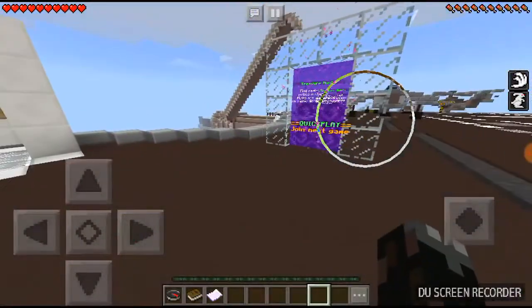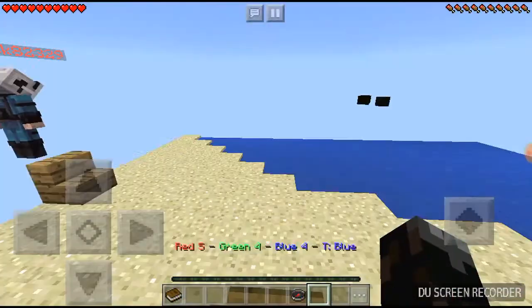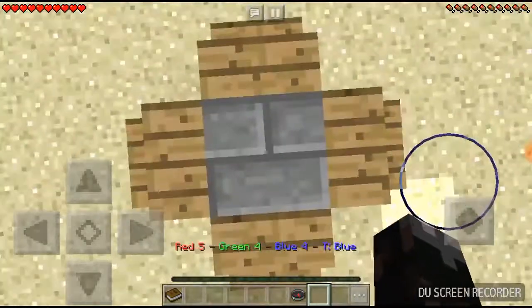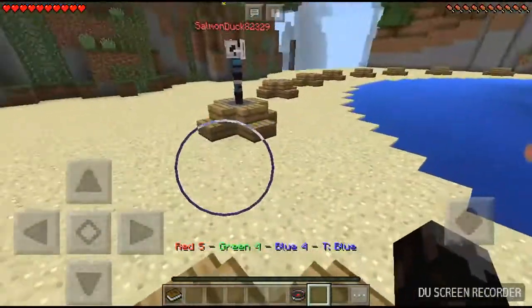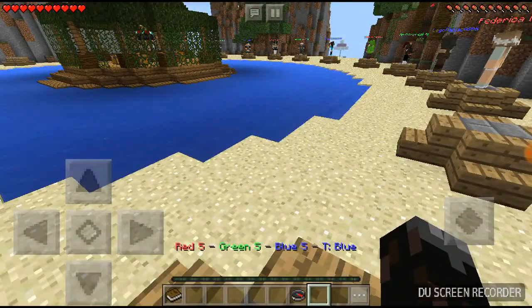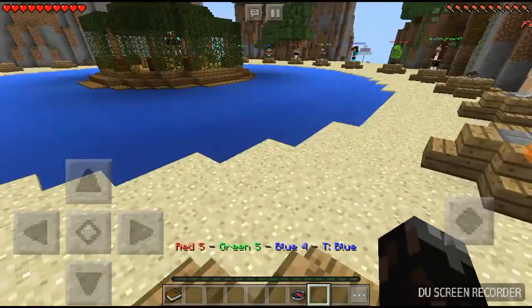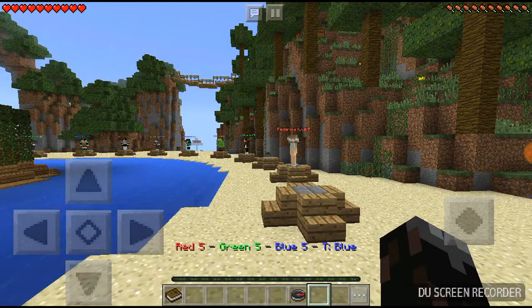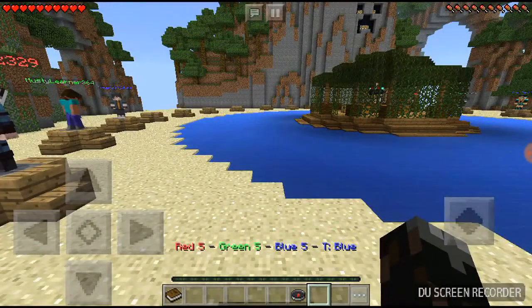I don't usually like to tap the signs, so today I'll just walk into the portal. Looks like we are playing on an island themed map — we're on teams of blue, green, and red. If you don't know what Survival Games is, it's basically like Hunger Games but you have to survive more.